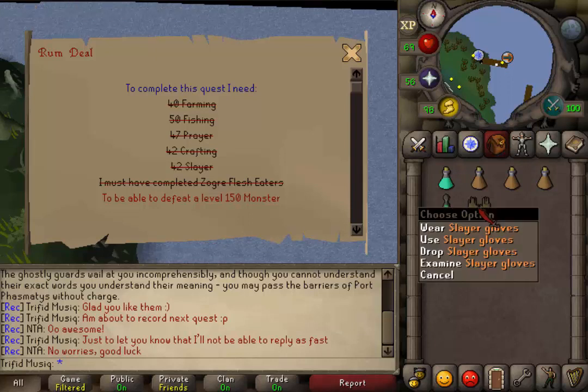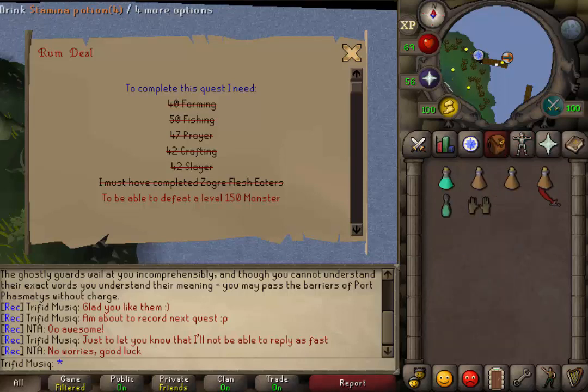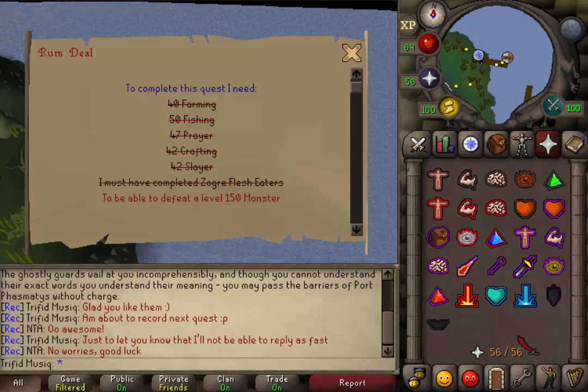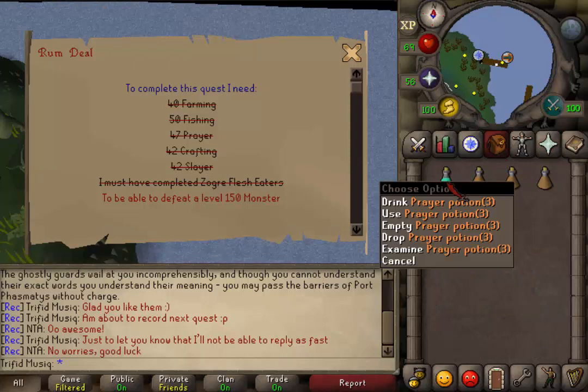The items needed are one pair of Slayer Gloves, which you can buy from any Slayer Master. Bring some weight-reducing armor and 2 or 3 Stamina Potions. Then a weapon to kill the combat 150. I'm going to use Protect from Melee, so I will need some Prayer Points and maybe one Prayer Potion.